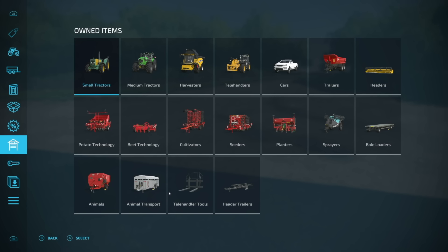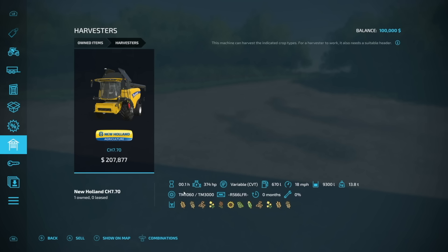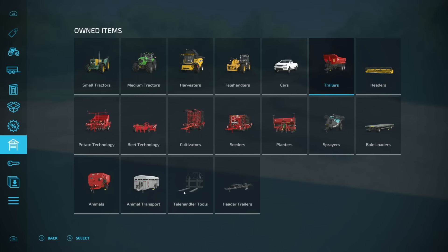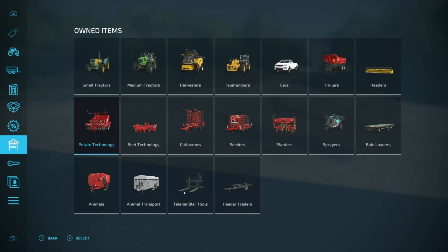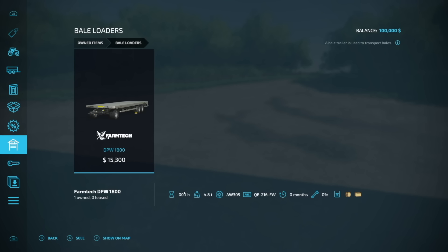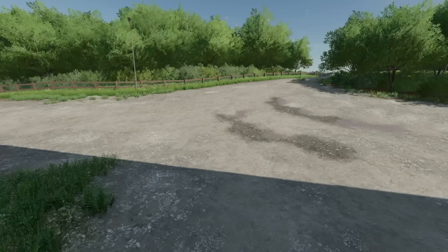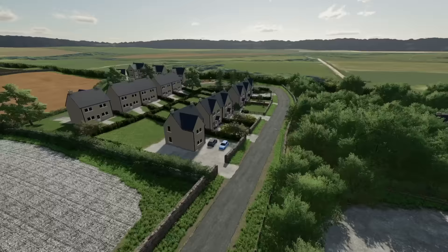In New Farmer mode we get quite a bit of equipment: the Bureao and small tractors, the Deutz Fahr 8280 which is the Chipping Norton gray one, the Claas Axion 800, a New Holland CH 770, and a JCB telehandler which is very similar to the one Caleb uses. We also have the Pickup 2017, a Crampe half-pipe, headers, potato equipment including a planter and chopper, sugar beet equipment, a big cultivator, seeder, planter, large sprayer, bale loaders, animal equipment, an animal transport trailer, telehandler tools, and a header trailer. This map has got all kinds of stuff and there's so much more I haven't been able to show off.